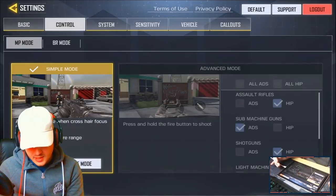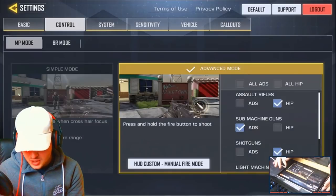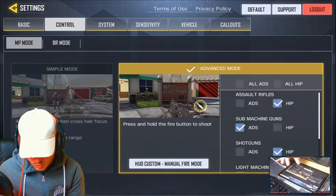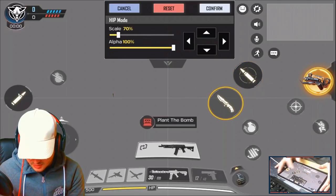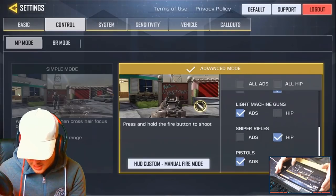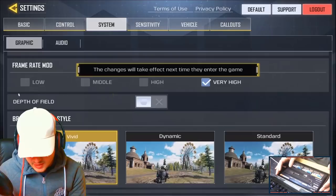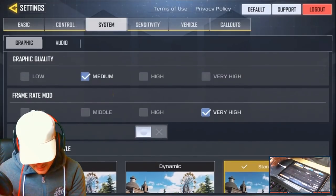For controls, there's a simple mode where you just move your target onto someone and it auto-fires. I'm going to use advanced mode. In advanced mode I've noticed you don't shoot from hip fire by default — you can change ADS and hip fire for certain guns. For graphics, I'll set frame rate to very high and graphics quality to medium. There's also a standard graphic style. You can change audio, master volume, 3D sound, and select Chinese or English.